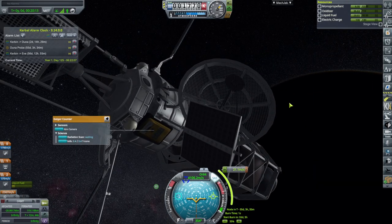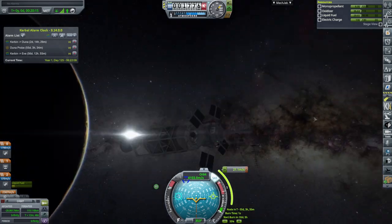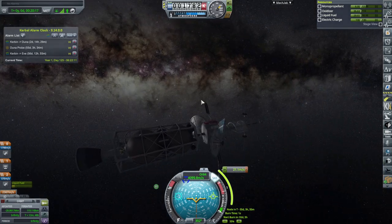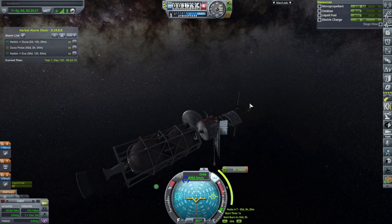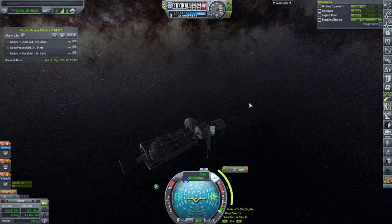Geiger counter — all the experiments are running. It's recharging and might be a little short on power once we get to Duna, but we'll see. This is looking good — let's launch something else.